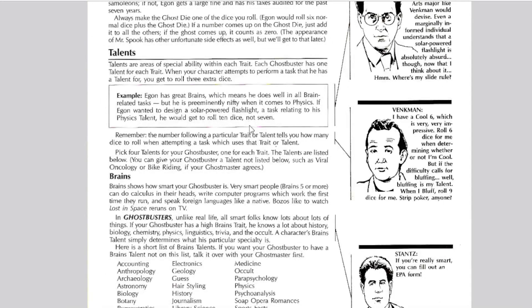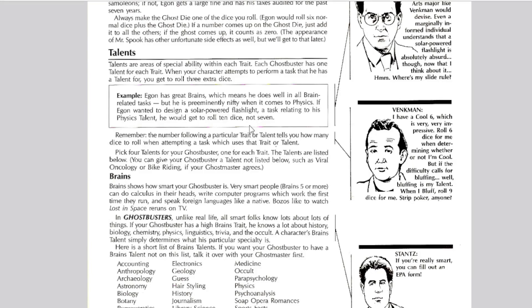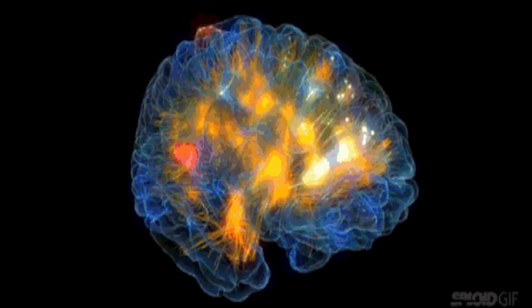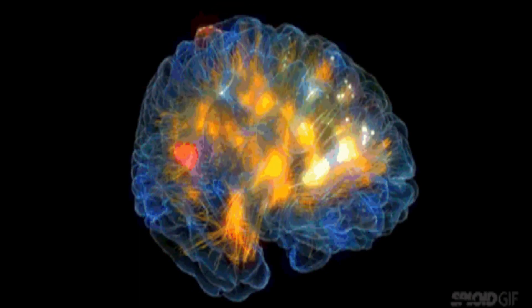With the talents, we start with Brains — Brains shows how smart your Ghostbuster is. With those traits you get things like accounting, anthropology, archaeology, electronics, geology, guessing, hairstyling, history, journalism, physics, occult, and medicine. Pretty cool.